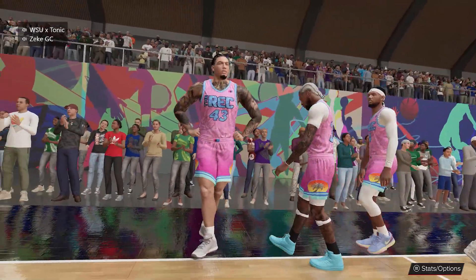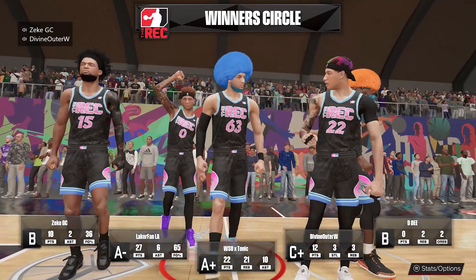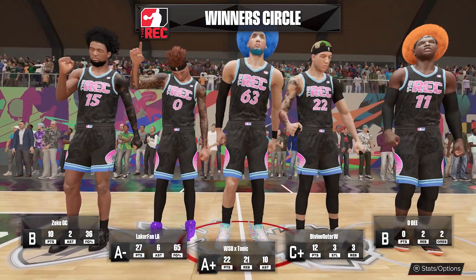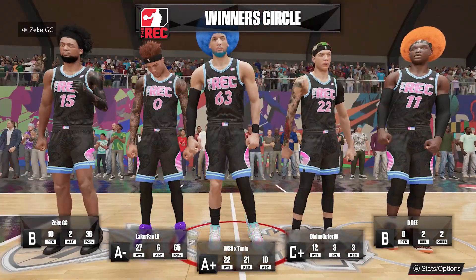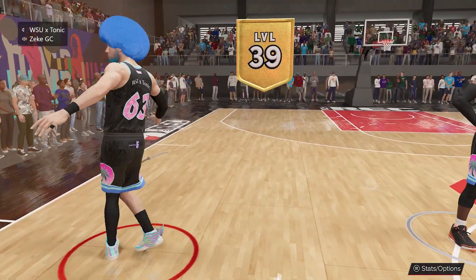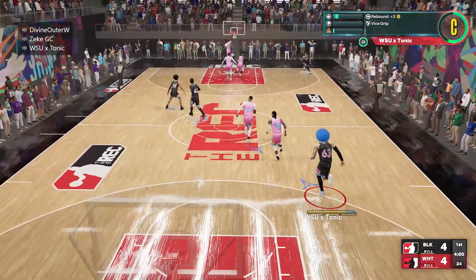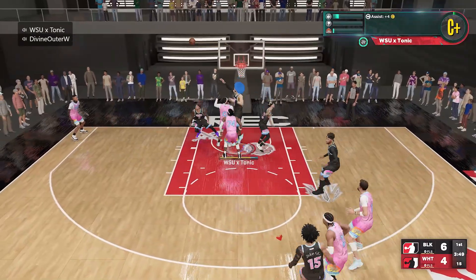As the first game ends, I have 22 points, 21 rebounds, and 10 assists — doing it all for my team. Getting that A-plus so I can get the maximum amount of season level, hitting that big level 39. Going into the next game, it's more of the same: getting rebounds, throwing the fast break. It's usually a pretty consistent way to score buckets.